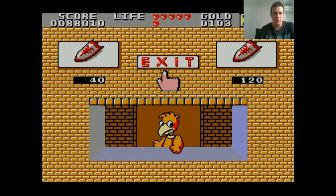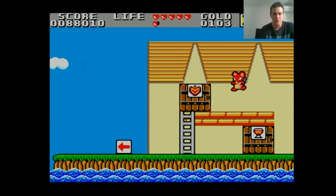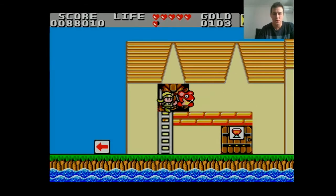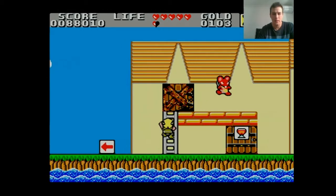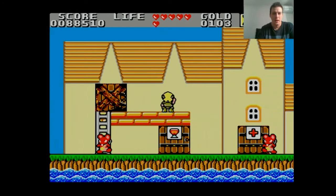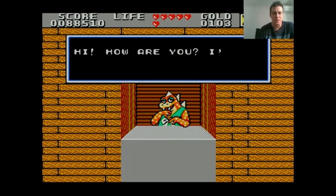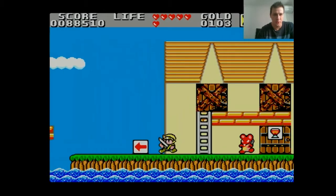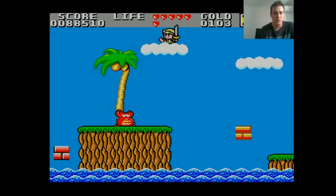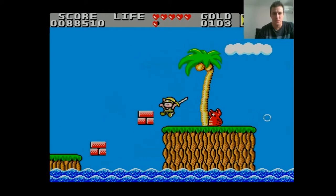I haven't really been walking you through the whole storyline because we're playing casually today. But there are all these secret rooms that you can go in. You're given all these cryptic clues and you can visit people in these walls and secret rooms. If you get all the clues and make it to the end of the game, you'll get an item that will help you in the very last labyrinth.